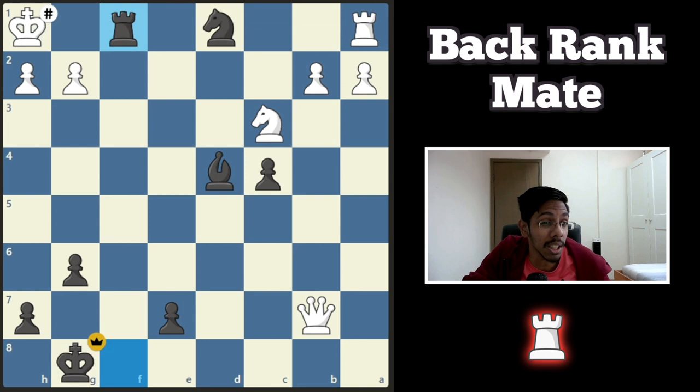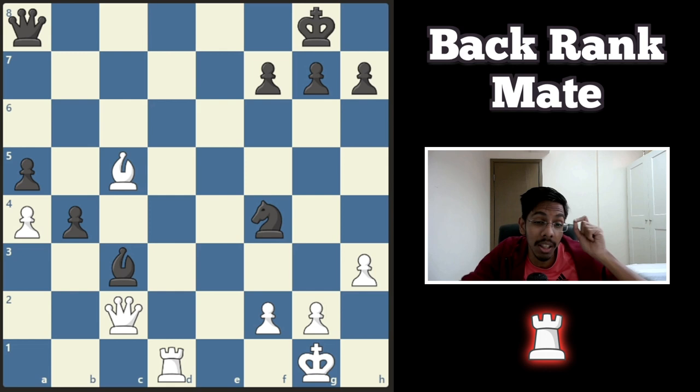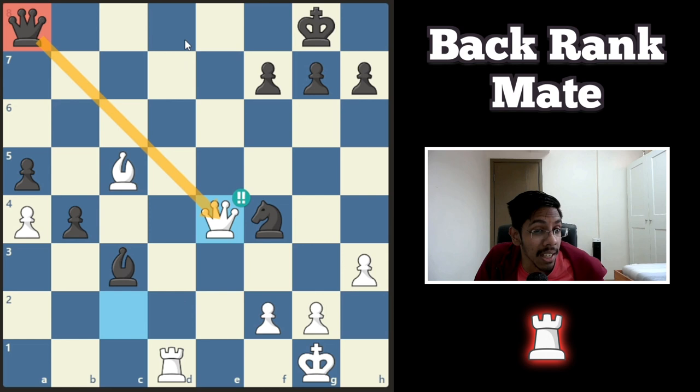Both types of back rank mate happen at all high levels — all the super GMs do it, but they do it to defend or attack a piece. In this position, white plays the queen here. Black cannot take the queen because the rook will slide in and deliver a mate. And there's no way for black to save the knight — whatever he does, the knight is dead. Can't take it — the back rank is there.